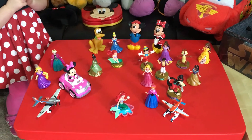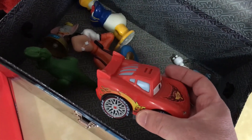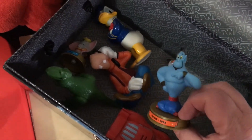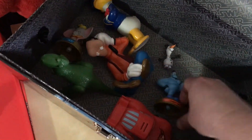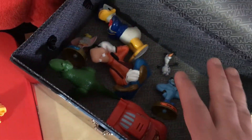Let's look real quick at how many things we've found. We found Rex! We found Dumbo, the big ears who can fly. We found Donald Duck! We found Goofy! We found a race car! We found Olaf, someone made of snow! And we found the Genie from Aladdin who can grant wishes. That is a total of one, two, three, four, five, six, seven items. Our magic box just needs three more things.